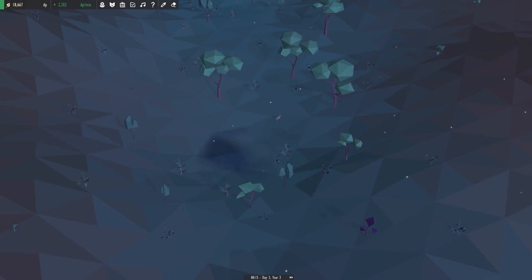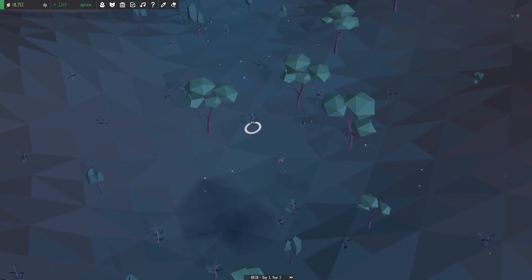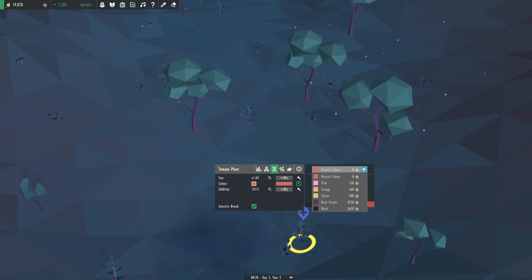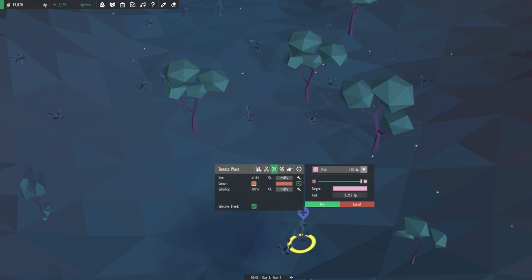What do we need here? We need the color trait of pink, so we're gonna do pink tomatoes. What colors can we even get for the tomatoes? We could get dark purple ones at some point, so we'll go ahead and selectively breed for this.